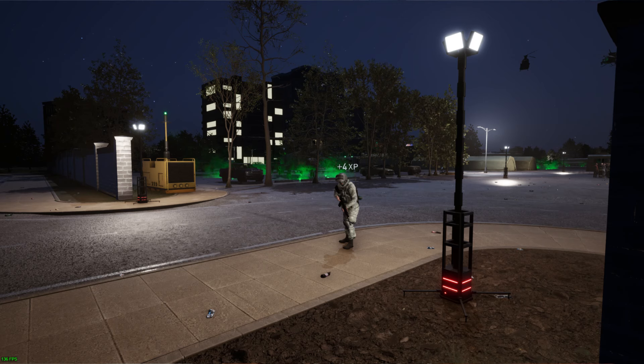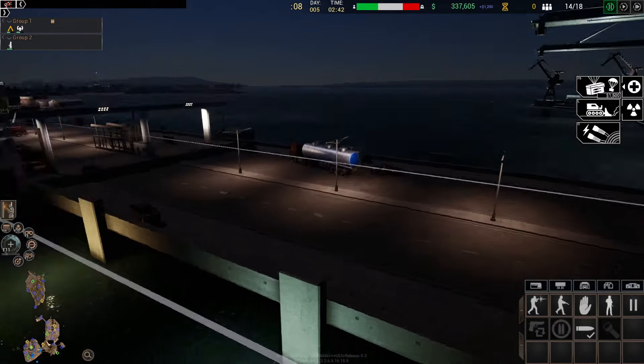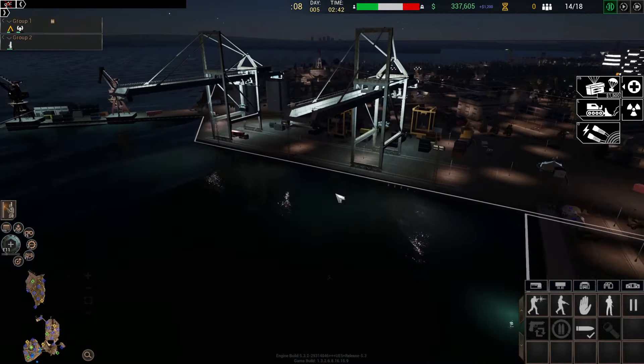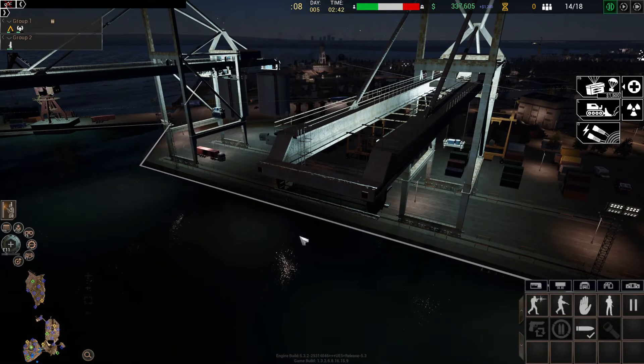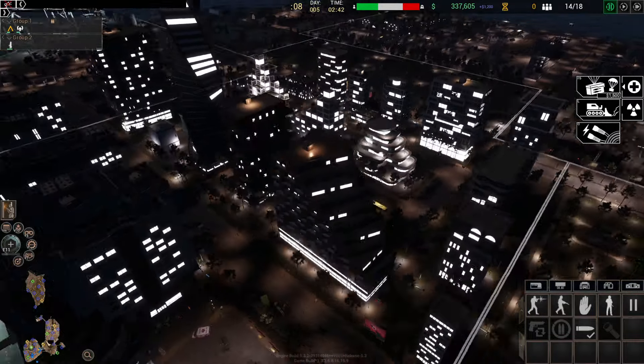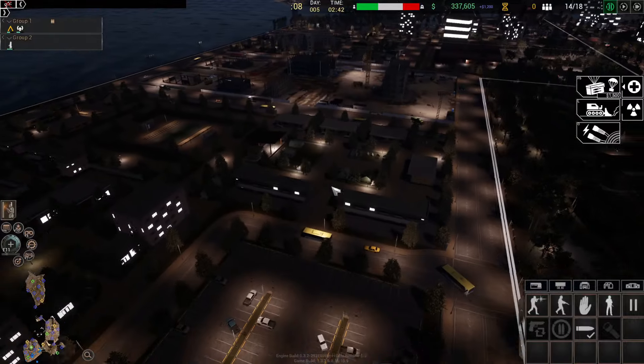The idea is to use spotlights facing out toward your perimeters and use the new radial ambient lights — added to the engineer's buildable list — for the interior of your bases to provide illumination. They turn on and off at nighttime and daytime respectively. We also added gameplay options for lower-end hardware to limit the range at which lights turn on and off, so if you're on lower specs, you can tweak that slider to find the right balance.